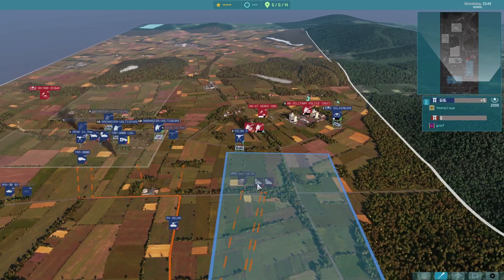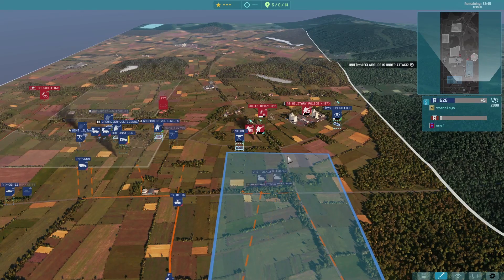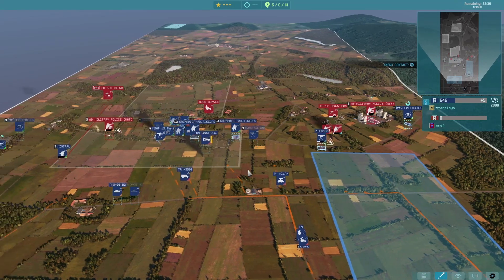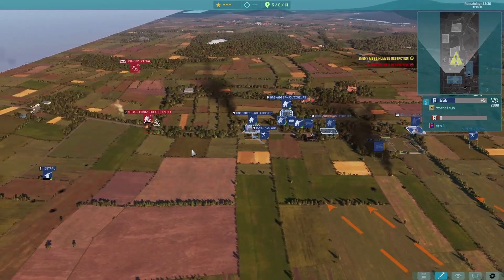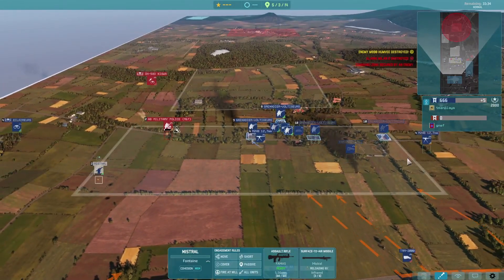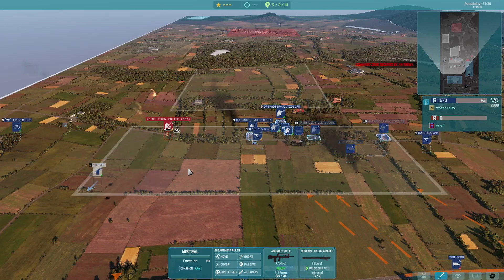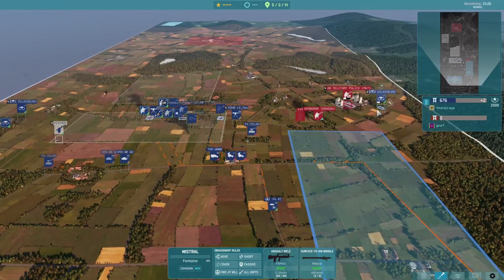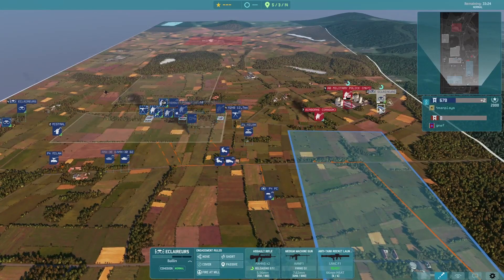I'm going to be bringing up an AMX-10 and some more infantry, because I know I've got to at least push back to here. By this time, I'm thinking he has a solid push coming on this right-hand side. In the middle, since I think he's distracted on the right, I moved up my Mistral and managed to kill the Kiowa. But with this recon squad about to go down, we're about to have no vision on this right-hand side.